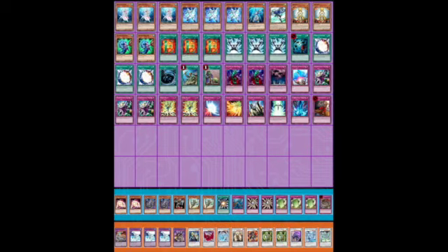In second place we have Hero Beat, electing to play three copies of Deep Sea Diva and two copies of Snowman Eater to really accelerate those Miracle Fusions being live and add more WATER monsters to the deck. You can make Gungnir with those cards and make copies of Absolute Zero as well as Magical Android. Two copies of Magical Android because that's usually the one you're going for on turn one, and gaining life in a control deck is really strong.